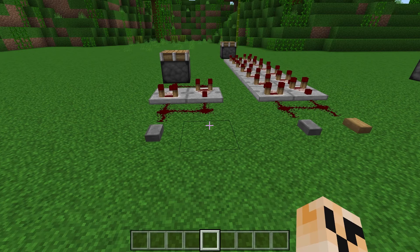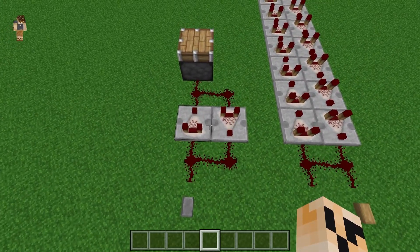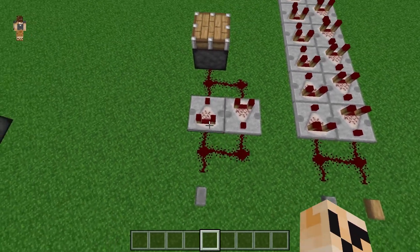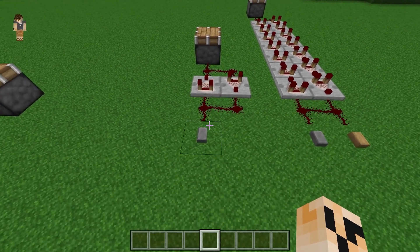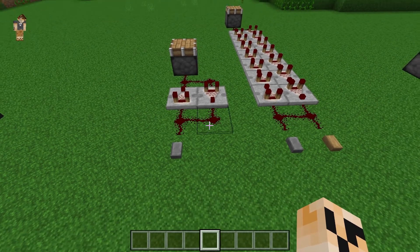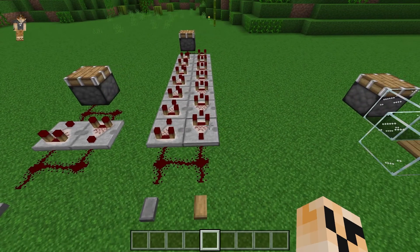The second pulse extender is the comparator extender. The way it works is when you provide signal to comparators in a loop, they will slowly degrade and die but they push through signal until they do.